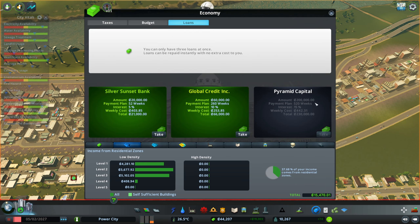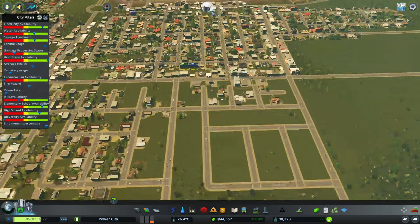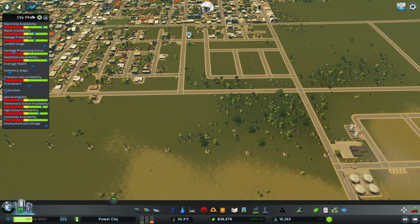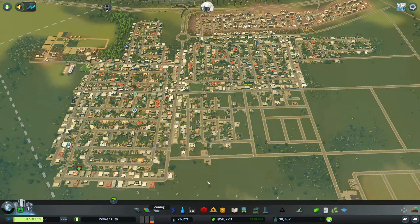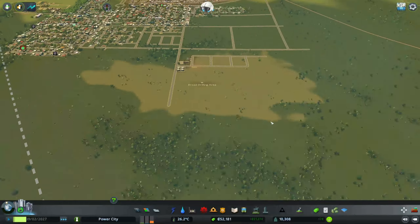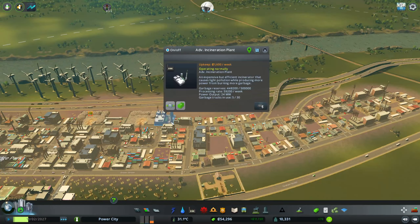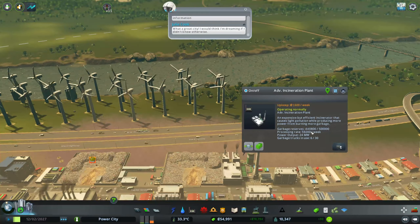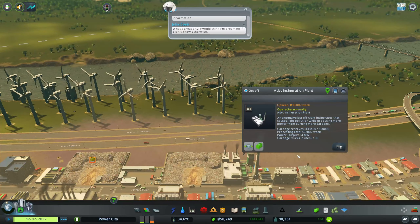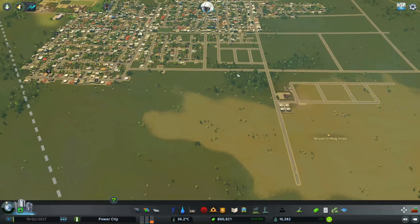We can't get that bigger garbage building yet — we still need to reach 22,000 population. I feel like we're gonna have to start processing more garbage. Let's save a little bit of money to get some more garbage processing plants. Hopefully this current one is processing most of it, and then I'll put another one over here.